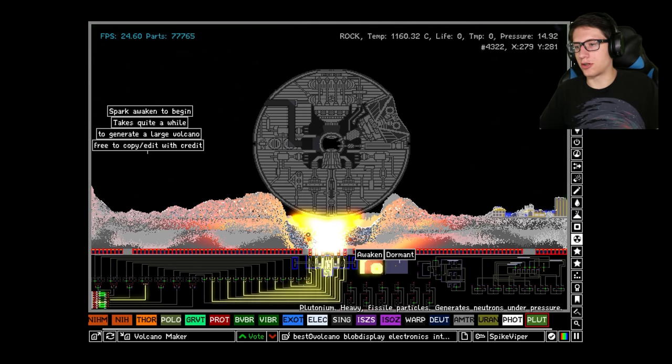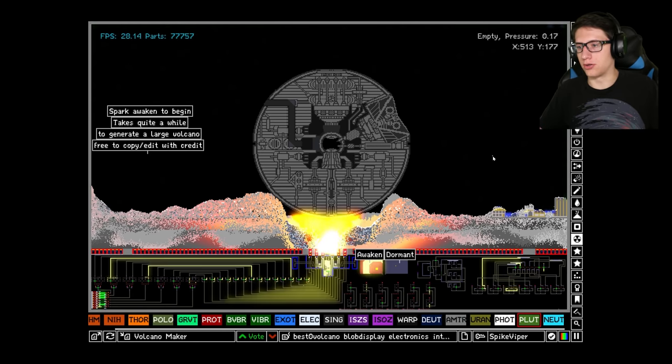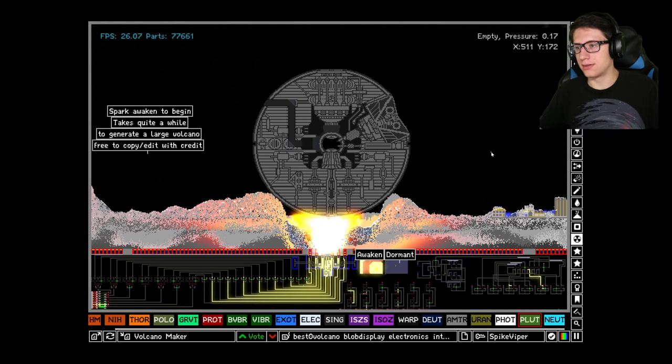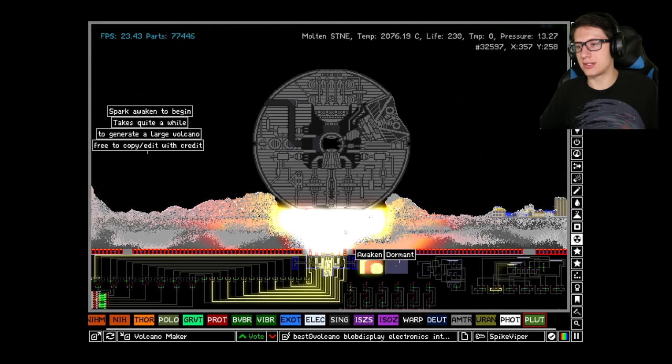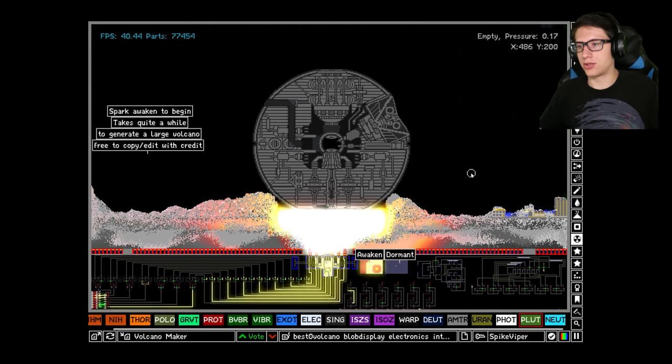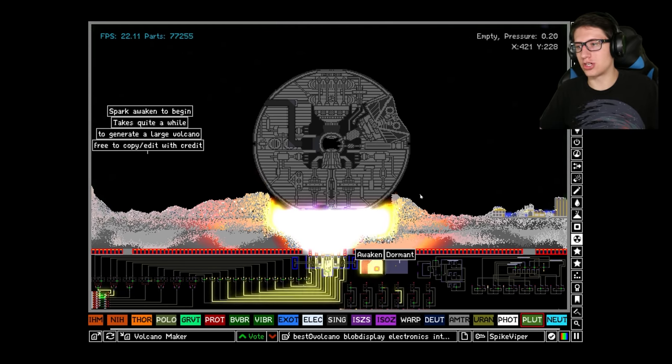Time to make it a nuclear volcano — I'm gonna mix some plutonium in there. The pressure is quite high. Nuclear volcano! Oh — it breached the titanium! I am extremely surprised at just the absolute ability for this to not go horribly wrong. I thought the nuclear volcano would wipe it out pretty quickly, but no — the death star is holding up pretty well, even as plasma is starting to chip away at it.